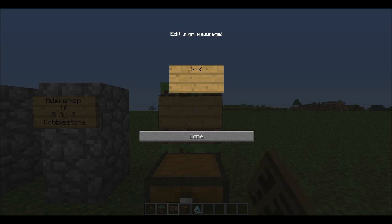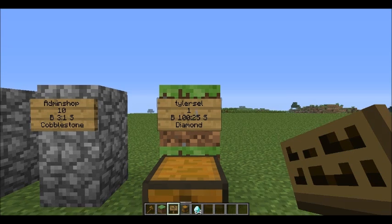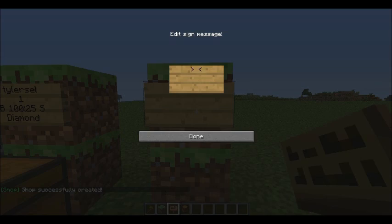Let's do a normal shop. 1 buy is 100, sell is 25, and the item is diamond. You're going to have to stock up diamonds, or you can just do admin shop, just like before. 1 will be 100, sell will be 25, and diamonds.